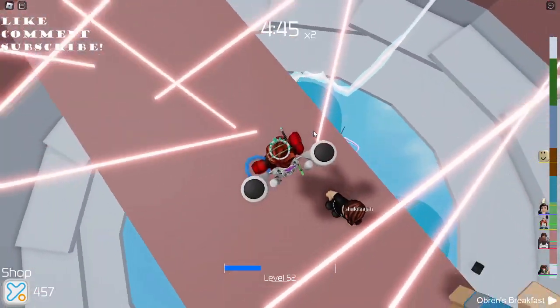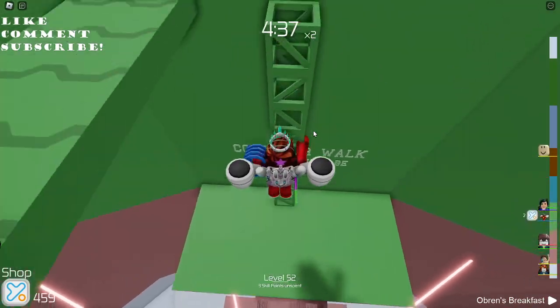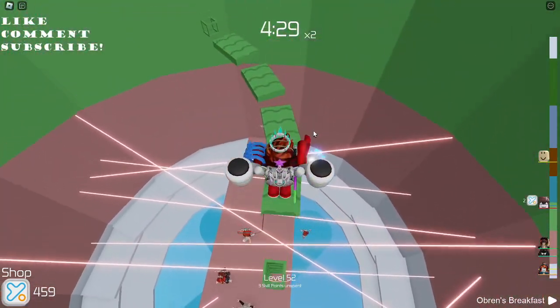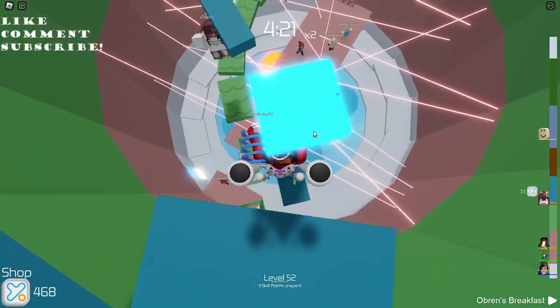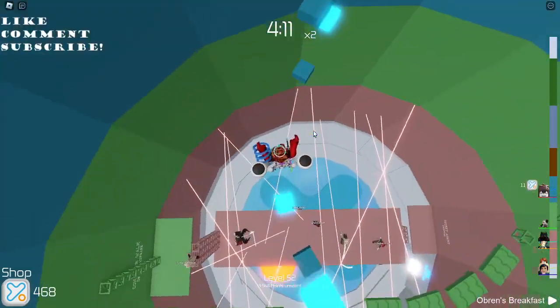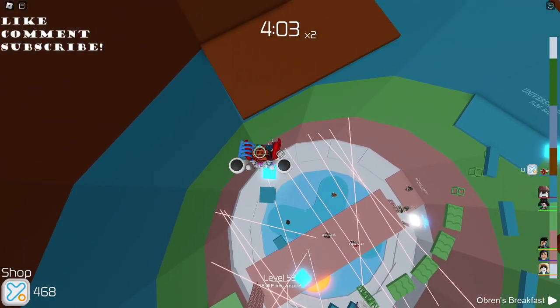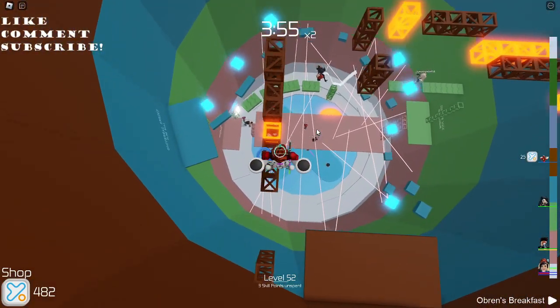I'll be speed running every tower if I have to. Corner walk — this is easy peasy, I literally do not have to do anything here. Let's zoom out the camera a little bit. I almost just fell but that's okay, we still have two minutes left to beat this tower.